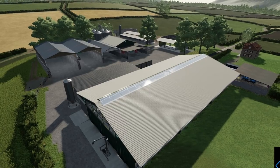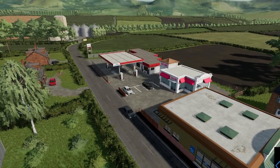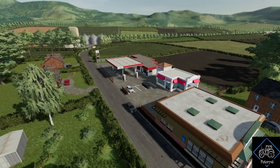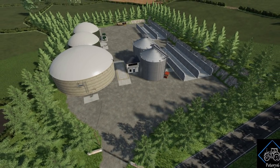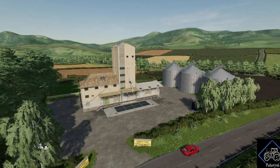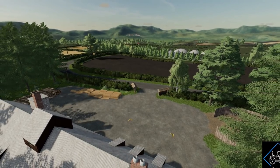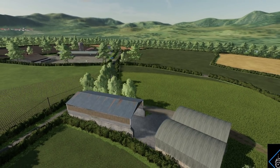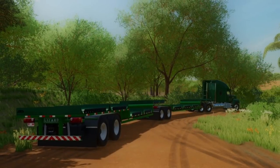There are three farms on the map. The first, Green Farm, has cows, pigs, sheep, chickens, grain storage, and three silage pits with storage sheds. Greenside Farm has cows, sheep, and two silage pits. Roadside Farm has pigs and grain storage. There is also Woodview Farm with a storage yard and two sheds. This looks really good — hopefully it comes out by February or March.